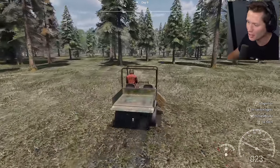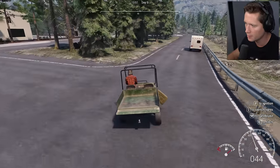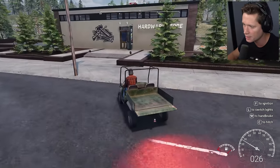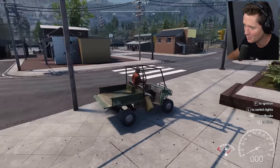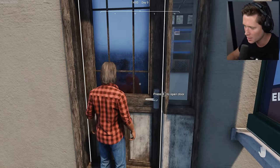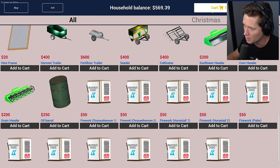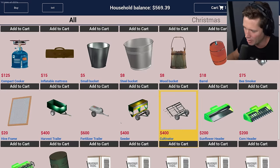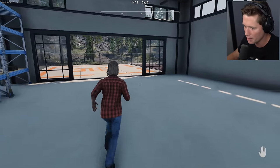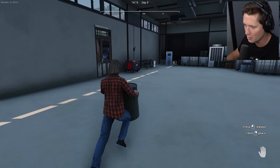Things are looking good honestly. I feel like we made leaps and bounds in the last day and a half. We are looking a little bit low on money - I think I'm gonna have to do some hunting to get us back up on top. Obviously the next step is going to be adding pigs and cows and stuff. We should just have a pistol in hand at any moment. Oil barrel is $250 and we've got 500 bucks so I'm gonna buy that. We have a lot we need to save up for - I want trailers, seeders, cultivators, all this stuff. But you gotta spend money to make money.